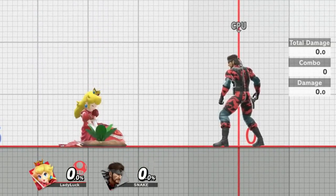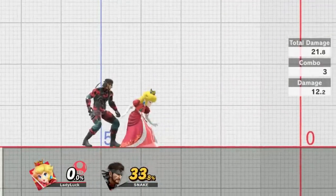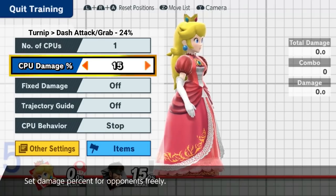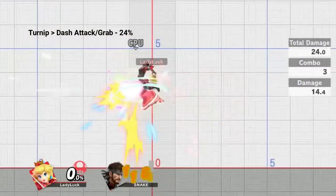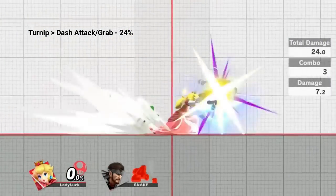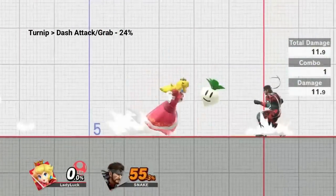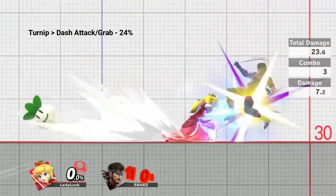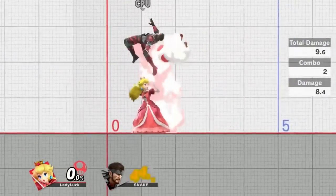Our first combo will be very basic: turnip into dash attack or grab. This combo is amazing for whiff punishing, and if you opt for the grab option, you can easily down throw and back air for additional percent. To perform this, hit your opponent with a turnip and immediately dash attack or grab them while they're in hitstun. There are two reasons why you should go for grab: first, to keep your dash attack fresh for killing; second, if your opponent starts to spot dodge, you can change to dash attack as the second hit will land without fail. This is called conditioning, a concept we may touch on in a later video.